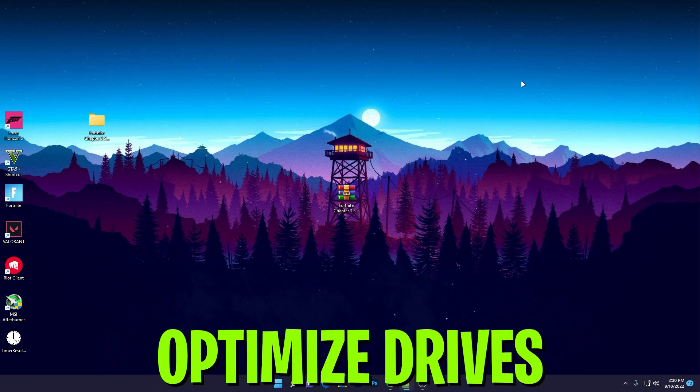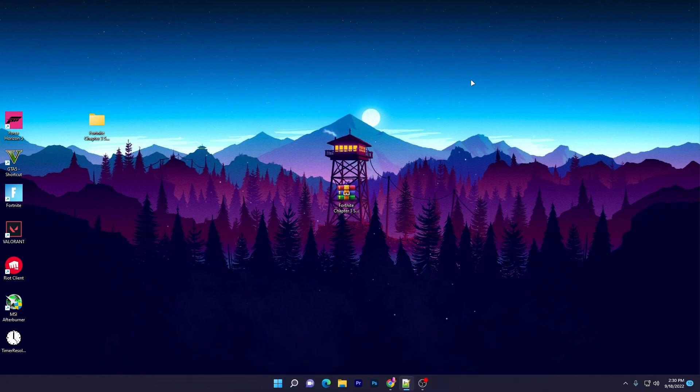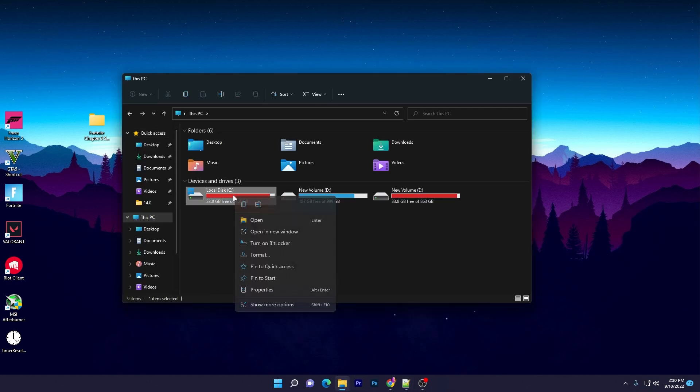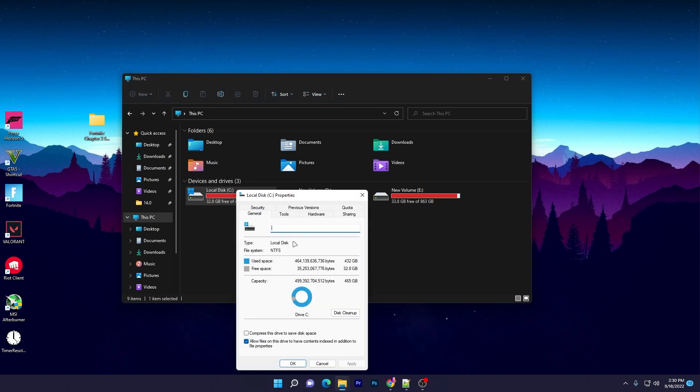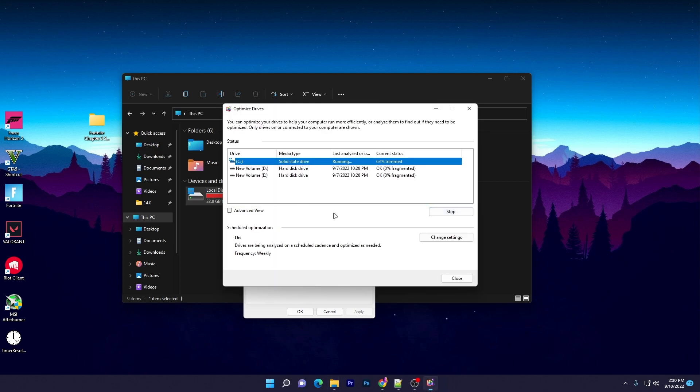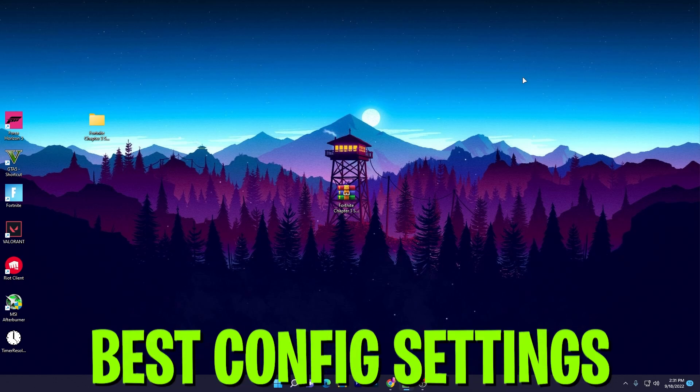In the next step, optimize your drives for best performance. Open File Explorer, go to This PC, right-click your local drive and go to Properties > Tools, then click the Optimize button and optimize your disk. It's also recommended to optimize any hard drives on your system for the best computer performance.